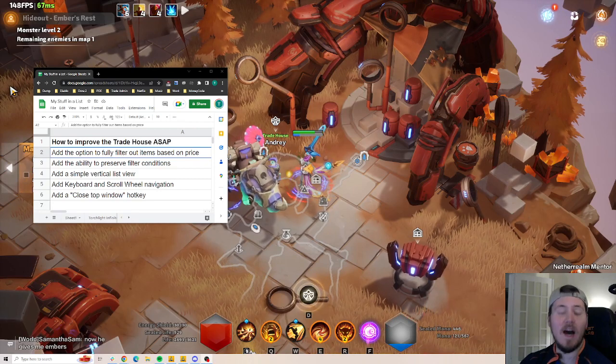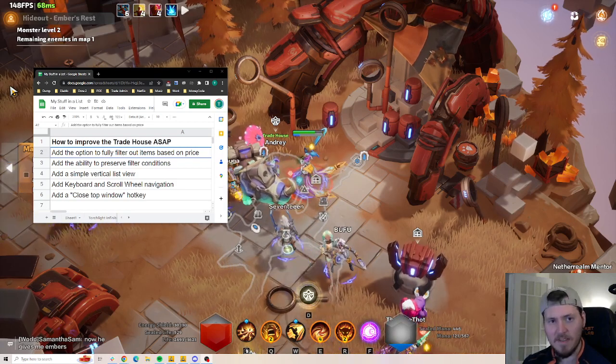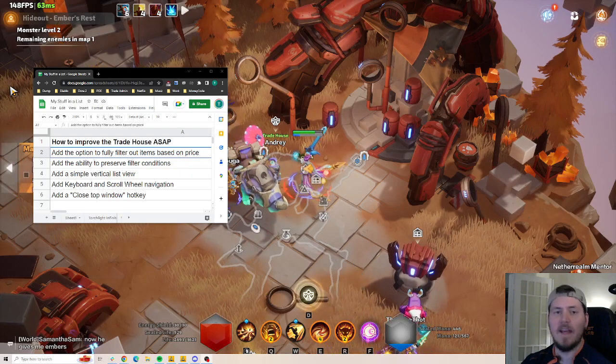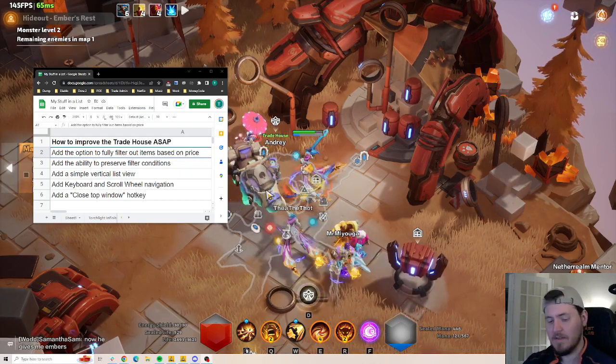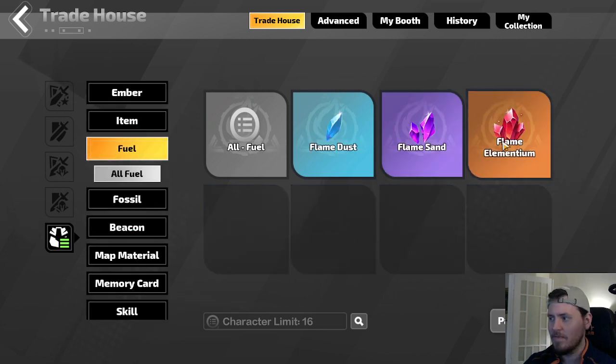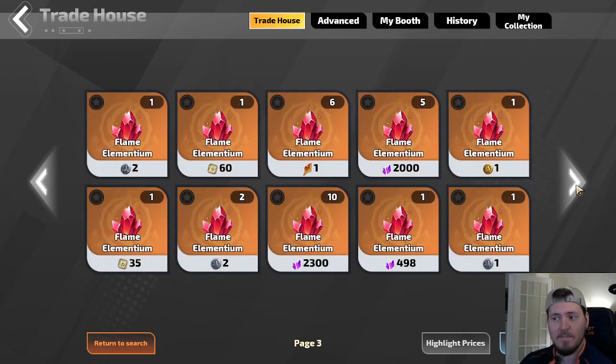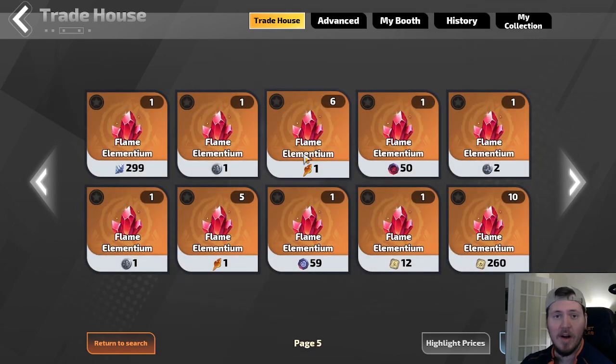Anytime anyone is trying to scam you with a bad price on their listing, you just have to see it, scroll through it, and hope you know not to buy it. They need to give us the option to completely filter out a certain price range. For example, if I'd like to buy some flame elementium in the auction house — I'll go right now to the trade house, scroll down to the currency section, fuel, flame elementium, search. You'll notice right out of the gate that all of these are listed in different currencies. So if I happen to have 299 of this currency, I can buy this flame elementium, but I have no choice but to scroll through these one at a time to find the deal I want with the currency I want.